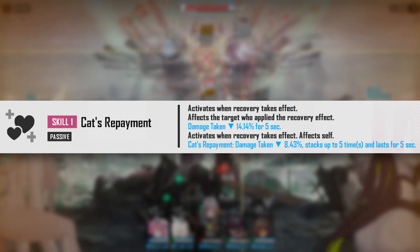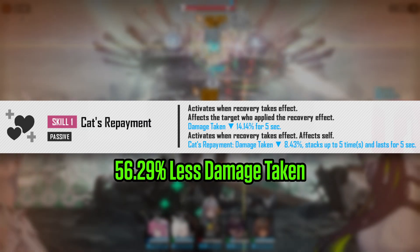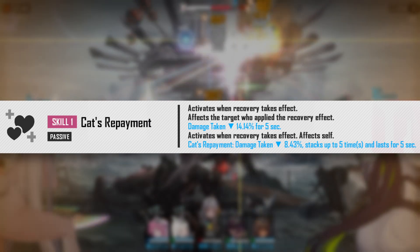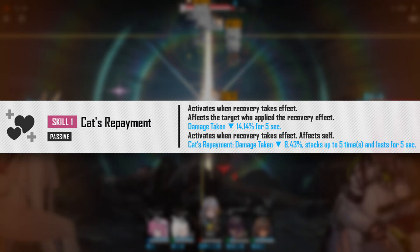The good thing is that this can actually stack up to 5 times. So at maximum stacks, this will give your characters 56.29% less damage taken. That is not only good for Nero because she is a tank, but it's also going to be useful for every other unit, especially for other tanks.